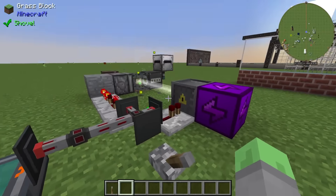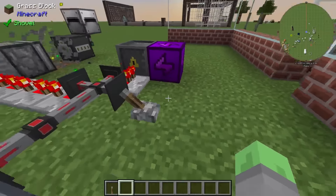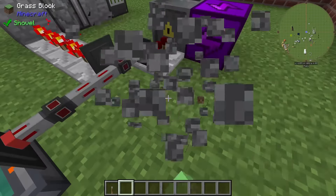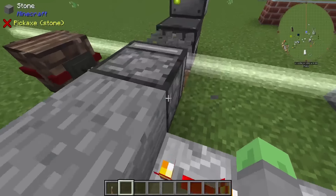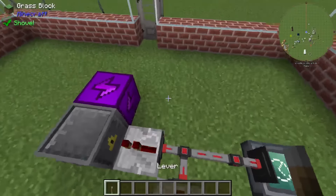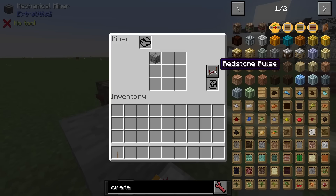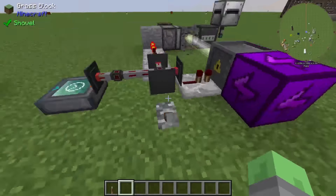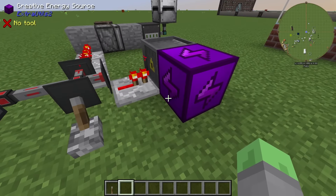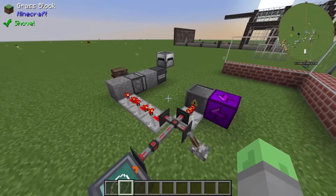We always need an on-off switch. All we have to do to turn this off is do that. Wait a second — pulse. When it receives a pulse, it will do it. Now, since this is on pulse mode instead of just redstone-on mode, this should work as an off switch. Perfect! Yes! That is exactly what I wanted out of the system.